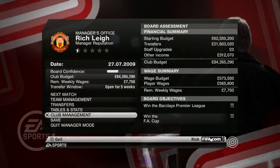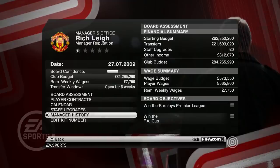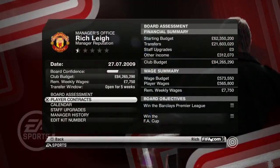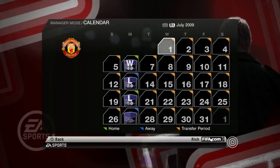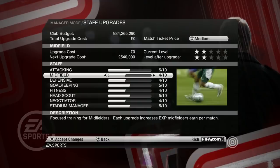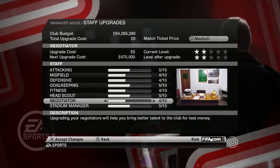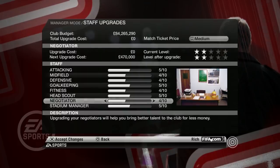Finally, let's take a look through the club management system. You've got board assessment, player contracts, calendar, staff upgrades, manager history and the ability to edit your kit number. The calendar doesn't look like you can skip through it, so simulation must have been incredibly slow. Staff upgrades, however, are very interesting — you can upgrade your attacking, midfield, defensive and goalkeeping staff, fitness coaches, head scout, negotiation skills, and even your stadium manager. So many options to improve, and I really wish they had this in FIFA 20.